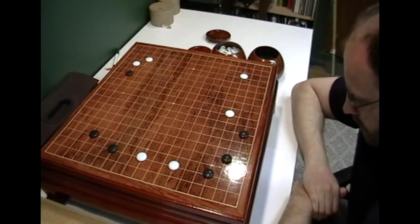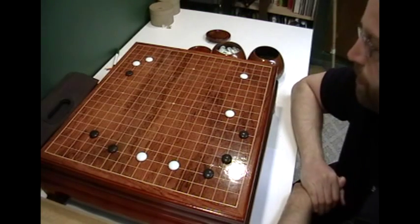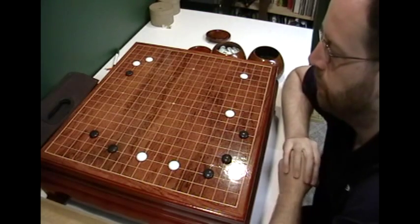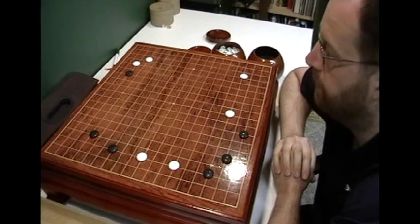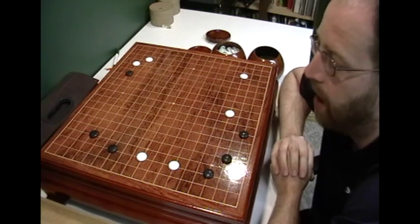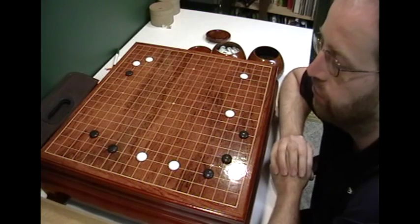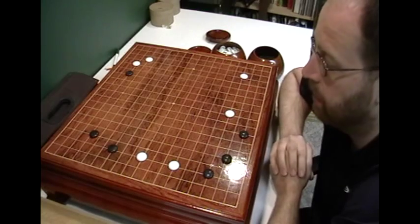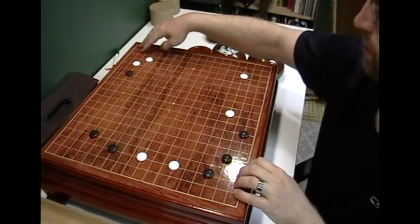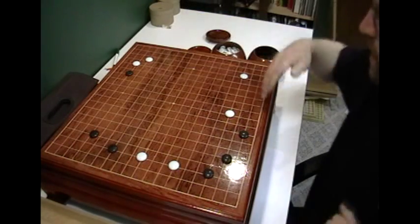Another principle is that when you're playing a game, you want to decide if you're ahead or behind. If you're ahead, you want to create points. If you're behind, you want to attack. You want to prefer creation if you're ahead of the game. So right now black has a corner, white has a corner, black has points here, white has points here, white has this.